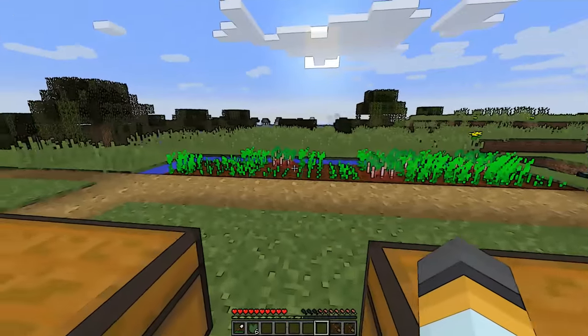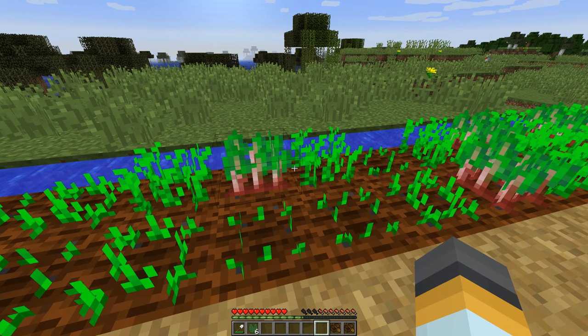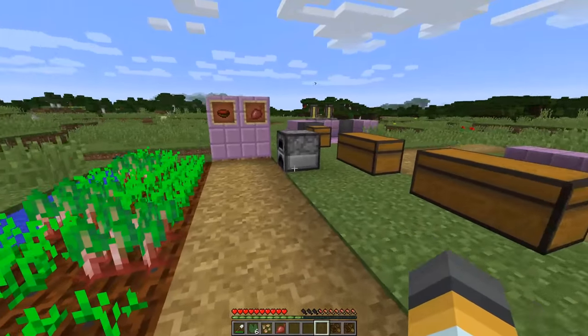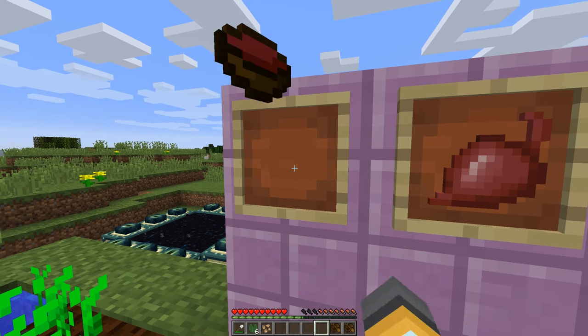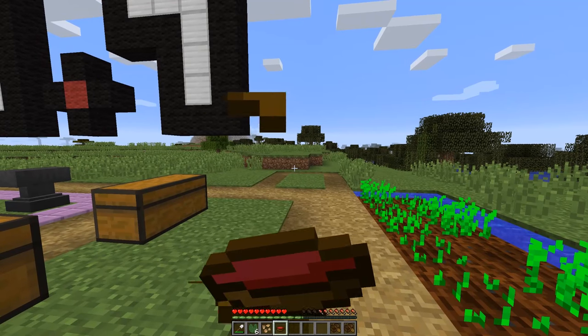So what else is new? Well, beetroots. Again these are something that's in Minecraft Pocket Edition, so on your mobile phones or maybe your iPad you could already find these, but they're new to Minecraft desktop. You can get a beetroot, which is one way to make red dye — rose red. Or you can put it into a bowl to make beetroot soup.